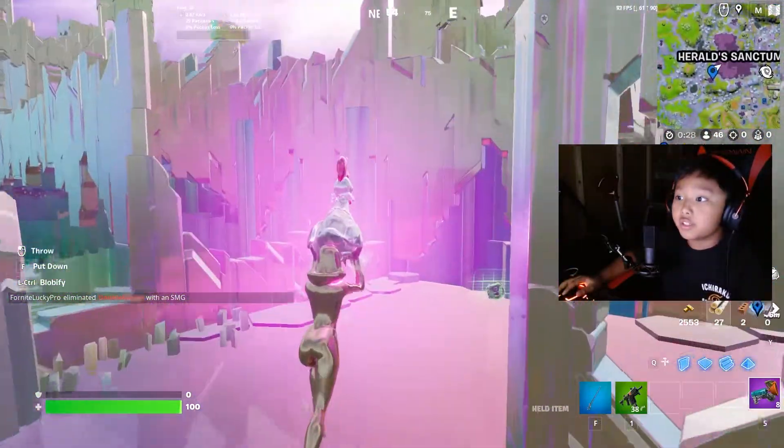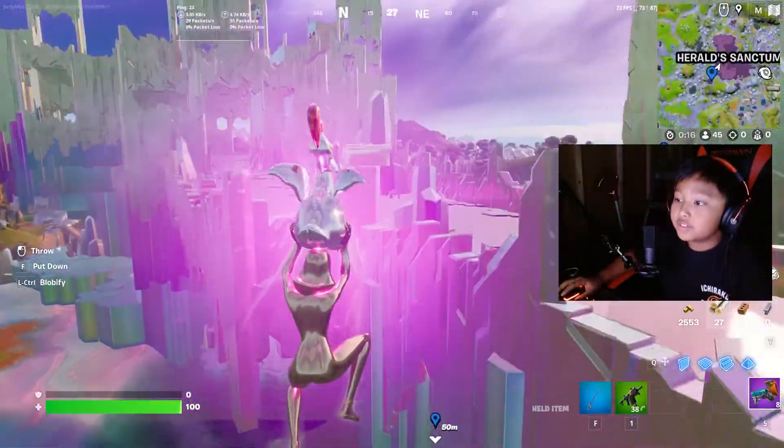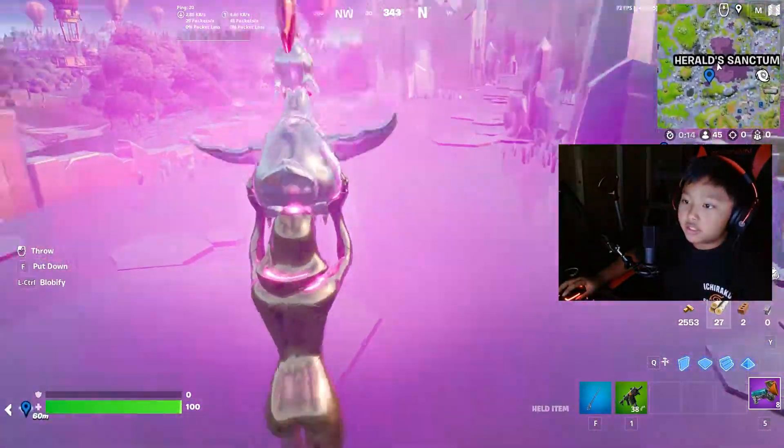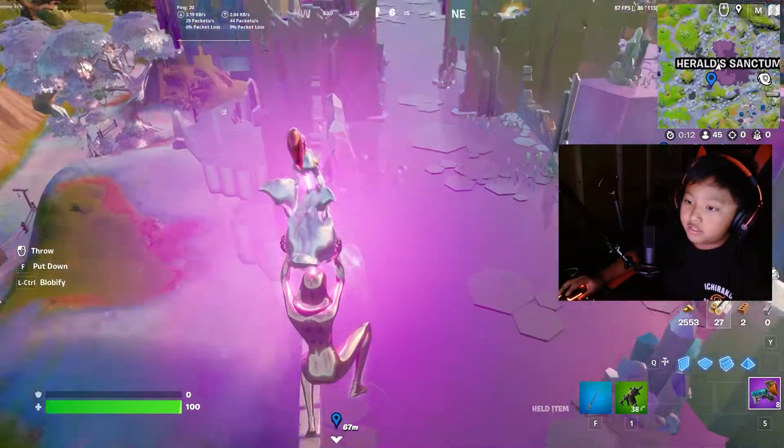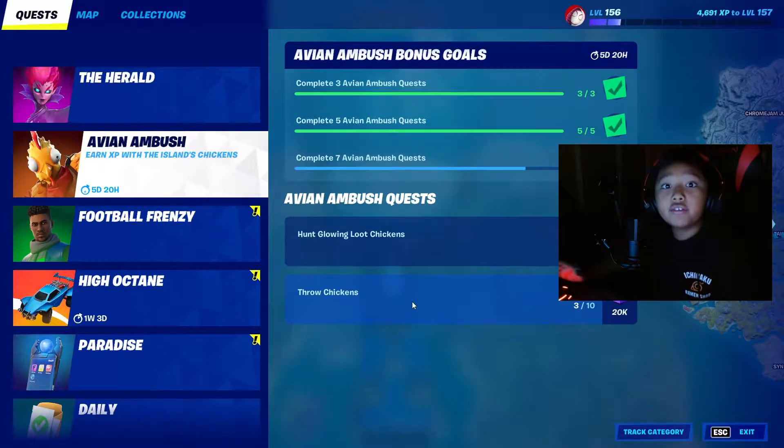You have to fall four stories — it's basically just four builds up. While you're at Herald's Sanctum, you can go here, jump off, and throw the chicken.